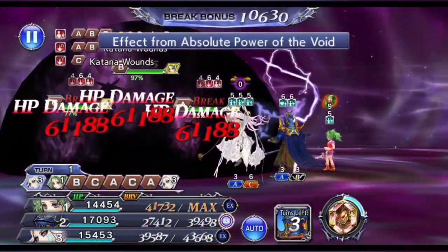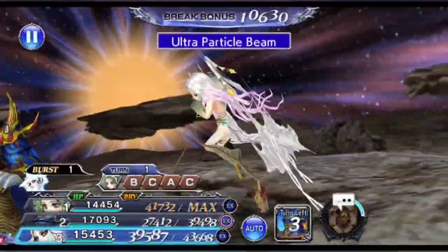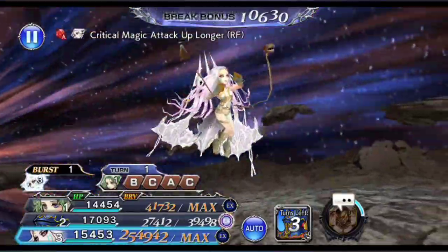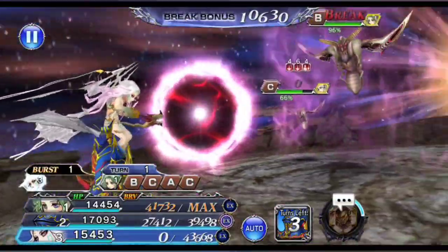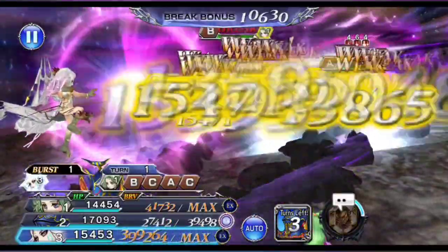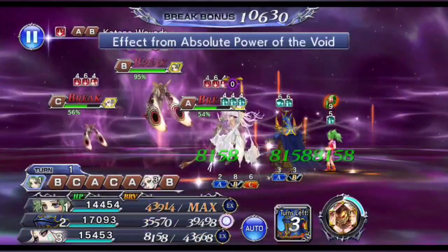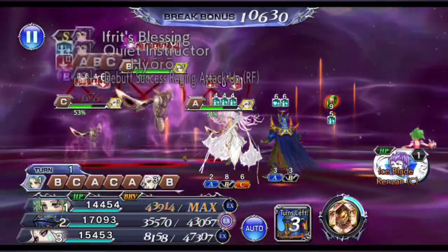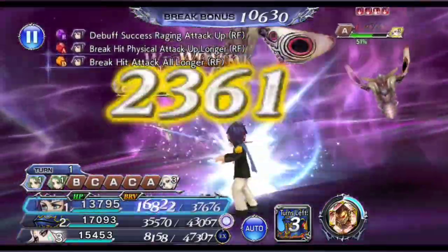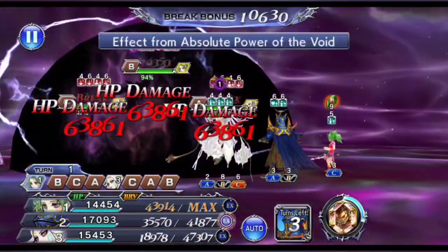Coming to the actual battle, what you want to do with this party setup is to reset the fight until you get a turn order of Shadow, followed by Cloud of Darkness, and followed by Terra. At the start of the fight, have Shadow use the Jack LD call to inflict Jack's debuff, then swap him out directly to X-Def and have X-Def use his additional ability to get the attack boost, followed by his BT mode.